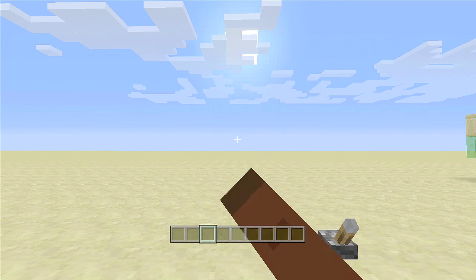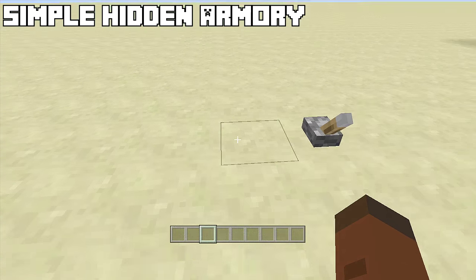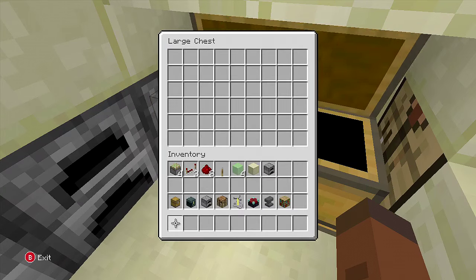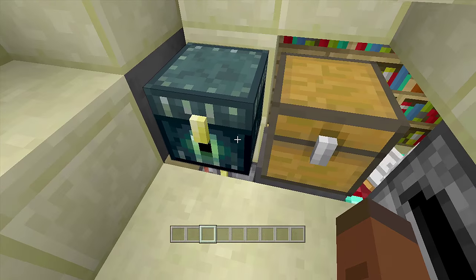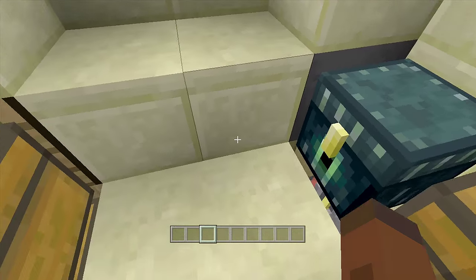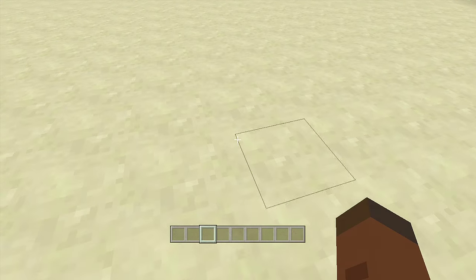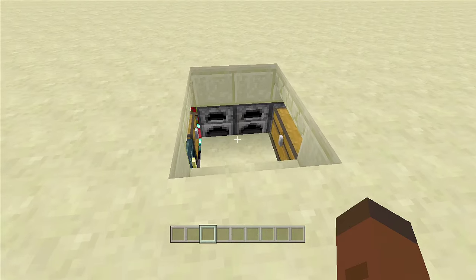Hello everyone, FedEx Gaming here. Welcome back to another redstone tutorial. In this video I'll be showing you how to build a simple hidden armory. When I flip down this lever our hidden armory opens up and we have everything we could possibly need — an ender chest, storage, furnaces to smelt our stuff, a level 30 enchantment table, an anvil, a brewing stand, a cauldron with water, and a crafting bench. Once done inside the armory, just jump out, flip down the lever, and the armory is completely hidden.